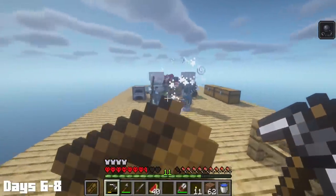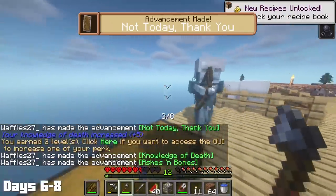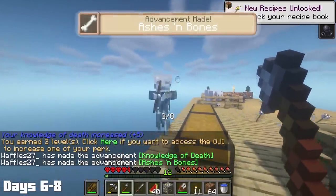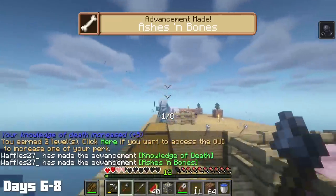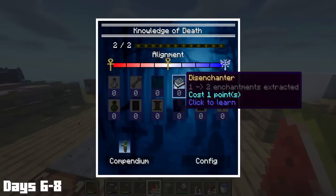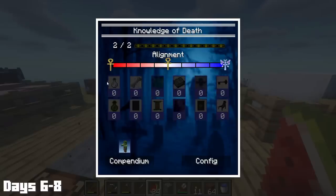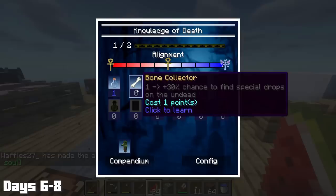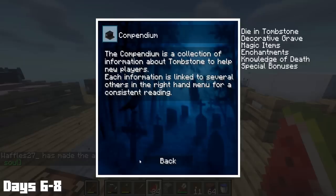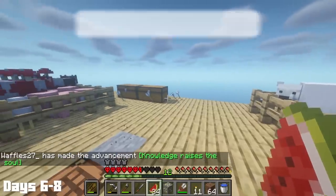A couple more strays spawned and after killing one, I leveled up my knowledge of death. I get talents later — it's pretty cool, but I don't know what the hell I'm doing with this. As for those perks, I put one point into the alchemist perk and another one into the bone collector perk, which gave me 10% longer lasting potions and higher chances at special drops from the undead.